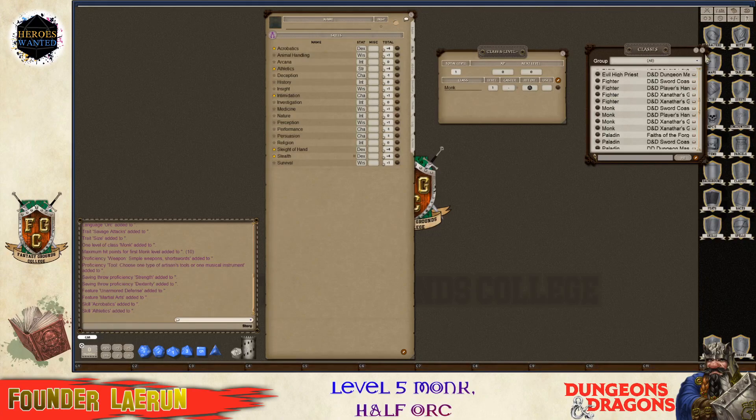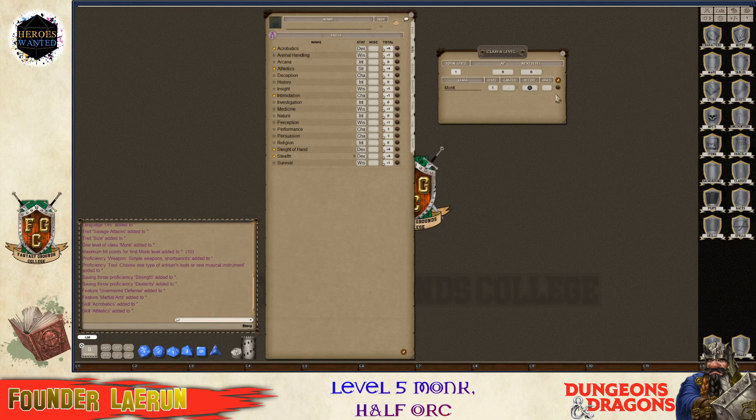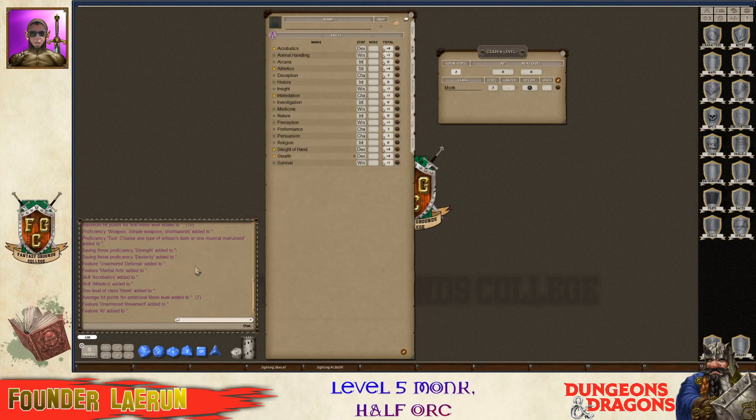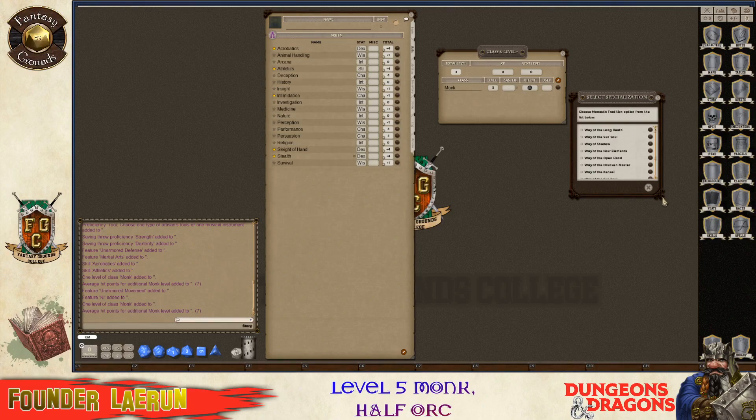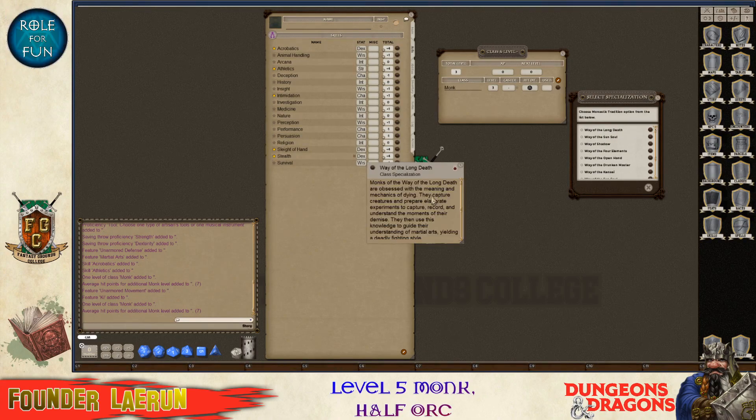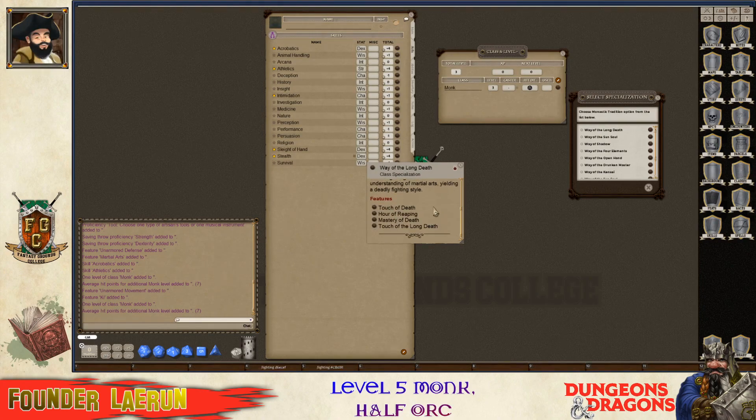Now I'm going to level him up. To level him up, all I have to do is drag this little pin over and drop it back in. He's leveled up to level two now - I'm going to take him to level five. Now we have all these monastic traditions to pick from: sun soul, shadow, way of the long death. Monks of the way of the long death are obsessed with the meaning and mechanics of dying. Wow, that's interesting.